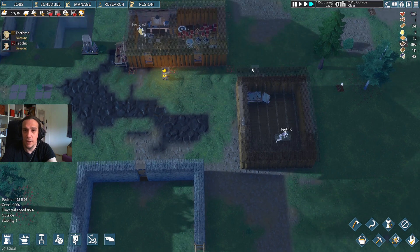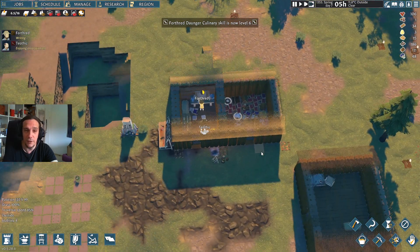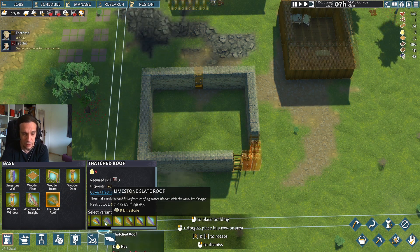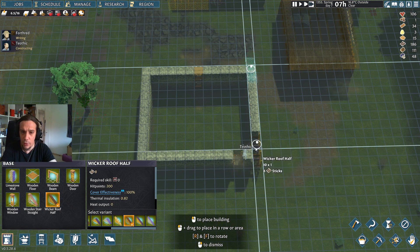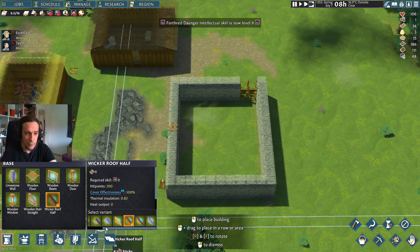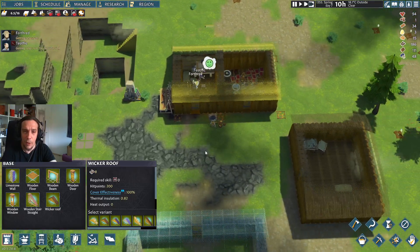It's such a wonderful feeling to have this place alive and running and everybody is somewhat — well, it's not just the dance of survival we had before. Settlers are exhausted — let's skip through the night. Our people rise and shine at 5 a.m. What kind of roof can we build? Limestone slate roof — that's a really stable one. We can do half roofs too. I'll go for a wicker roof — we've still got plenty of sticks from our wood chopping.